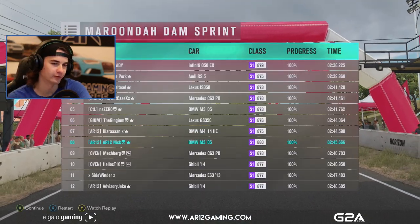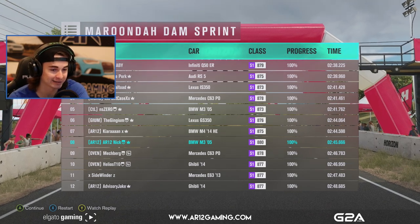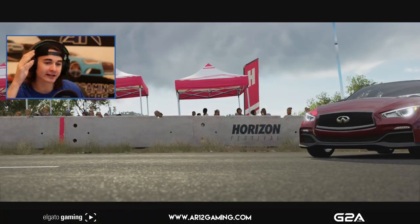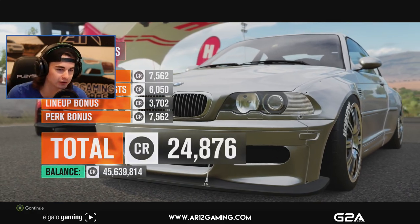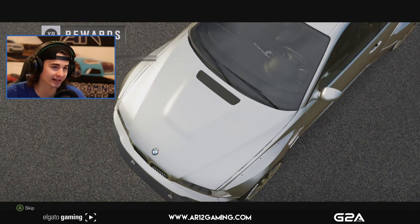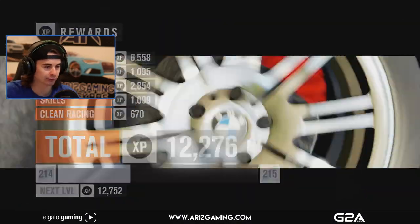That race didn't go particularly well. 8th place is awful. The Eau Rouge one — wow, that thing's fast. So now I don't know what to do to this car. It's fast enough, it just doesn't have enough downforce to go around these corners. That's mainly what I need and it's just not working. Leveled up — Level 214.